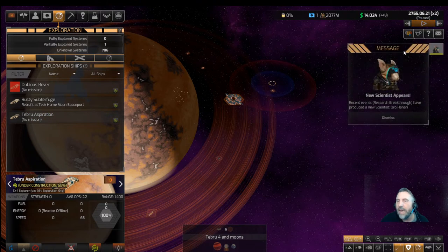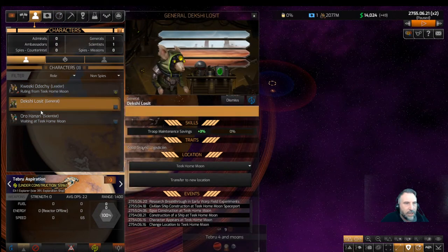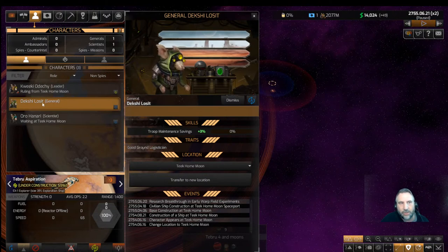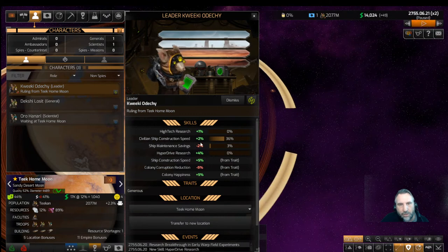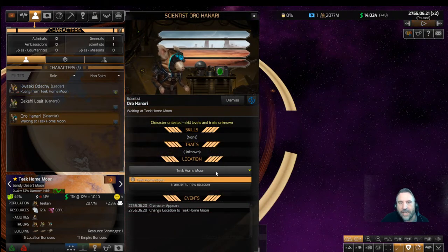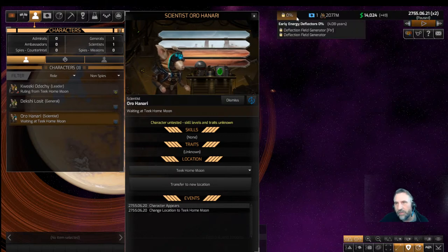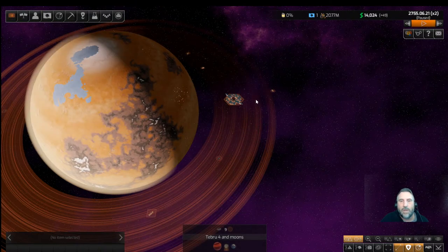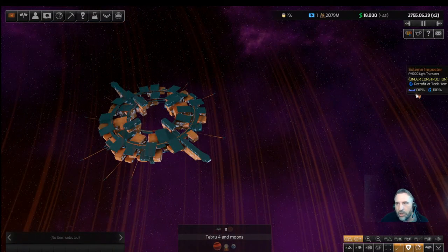Whenever you get a major technology like that you get a new scientist. A research breakthrough has produced a new scientist: Oro Hanari. Let's go to our characters — Quiki, Dekshi... I don't like that our general's named Loset, but he's already getting some skills. Our leader has also gotten a few other skills, including hyperdrive research plus 4%. The scientist will go on automatic for now — he can't go anywhere until we build a research lab.